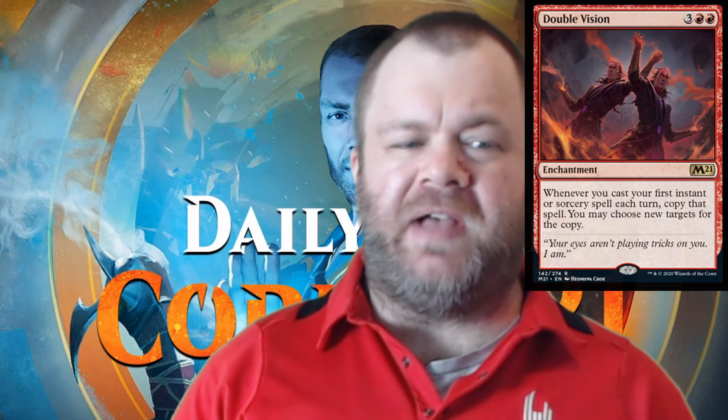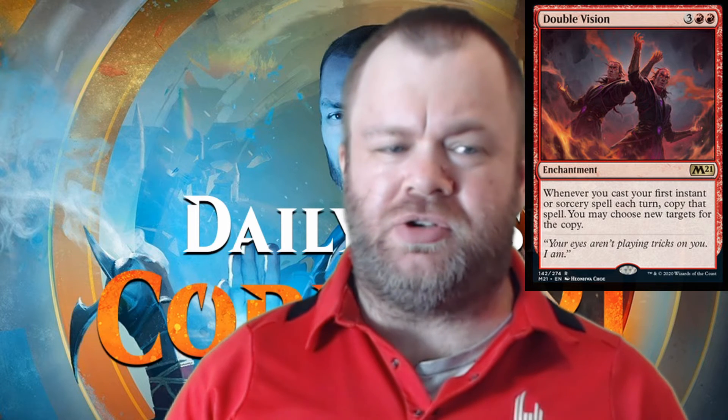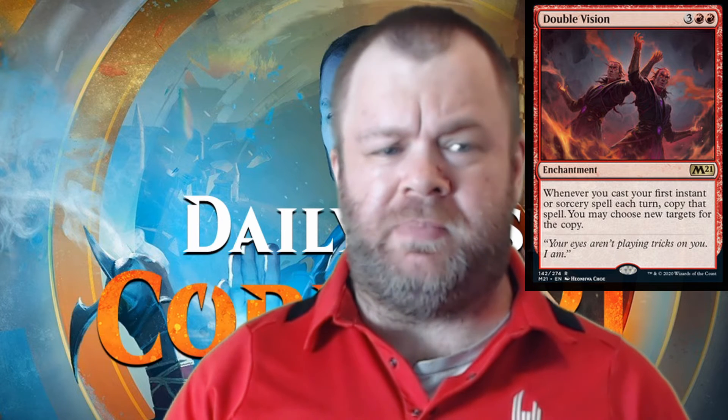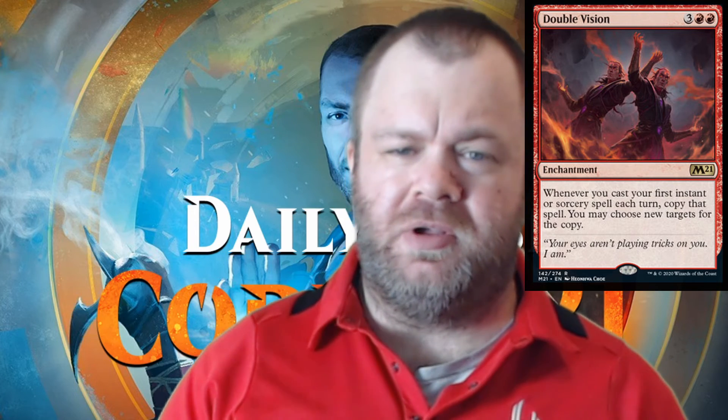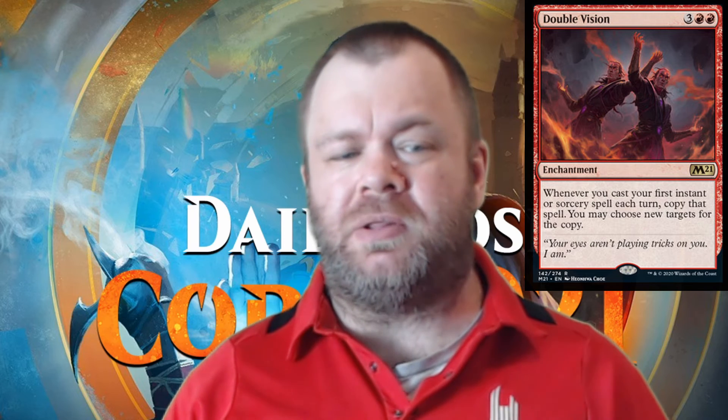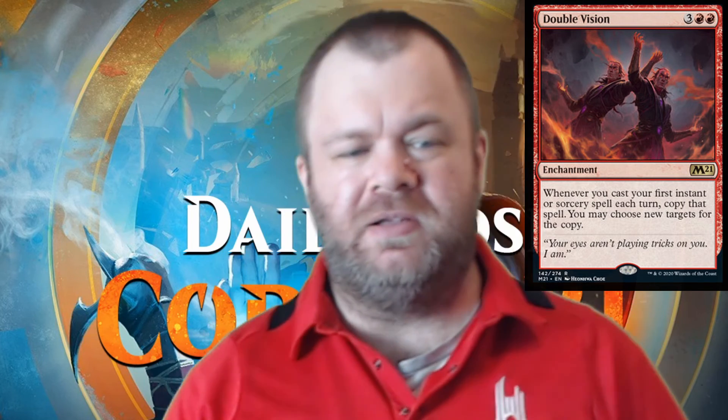The downside of having to spend five mana to basically do nothing during your turn means you could lose some advantage in the tempo department. Don't worry — if you build your deck around this card, you can easily make up for the tempo loss by copying a card-drawing spell the following turn. Double Vision also works well in duplicates, so you don't need to worry about jamming four into your deck. It'll allow you to triple or quadruple your spells.